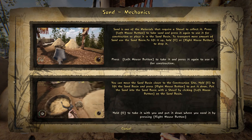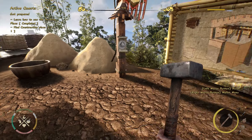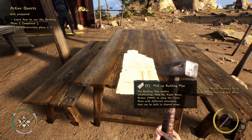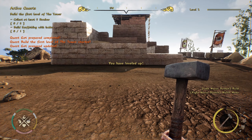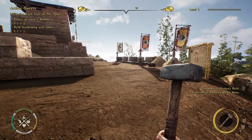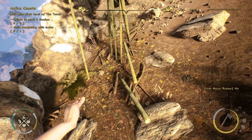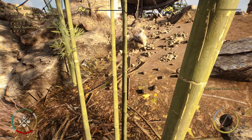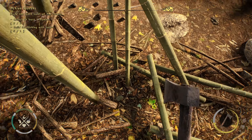There's another menu inside this building. Sand is one of the materials that requires a shovel - figured that out. Here it is - building plans, I found it! Now I can use the right mouse button. Let's collect at least five bamboo. These are bamboo! I'll get a little extra - I like how the bamboo falls, that's actually really nice.